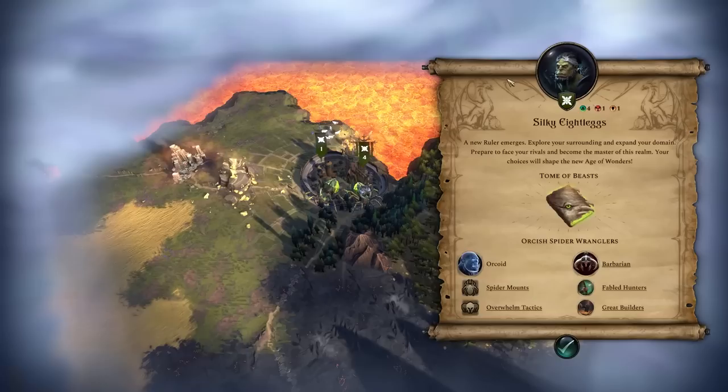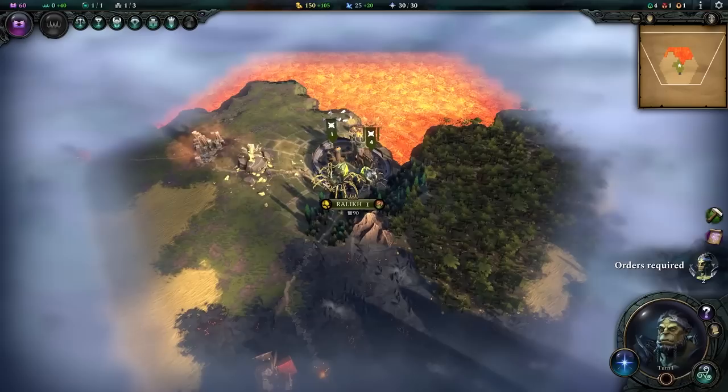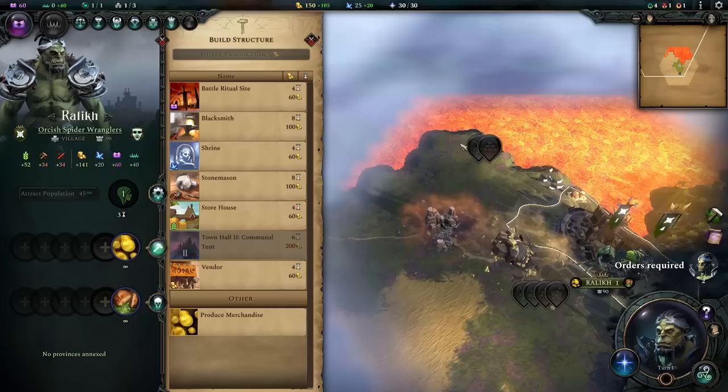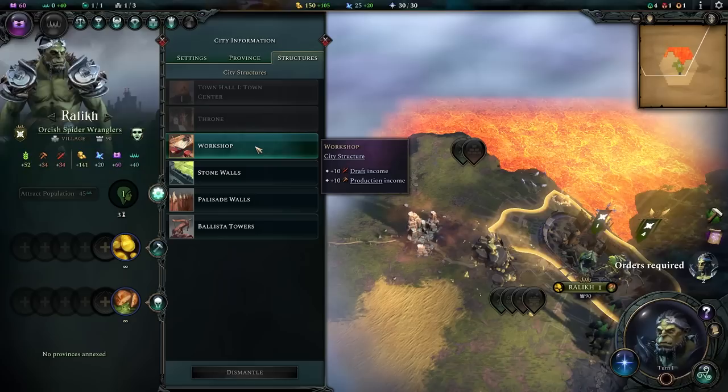This build is genuinely bonkers — it's actually insane, but that's what makes it so fun. Let's look at our starting position: we're on the edge of a lava lake with a pasture, a quarry, a mine, and a really nice forestry area — a great spawn. The early game strategy is to build stonemasons, spend almost all imperium to attract population, then build farms to boost the stonemason. We start with some extra buildings from great builders.